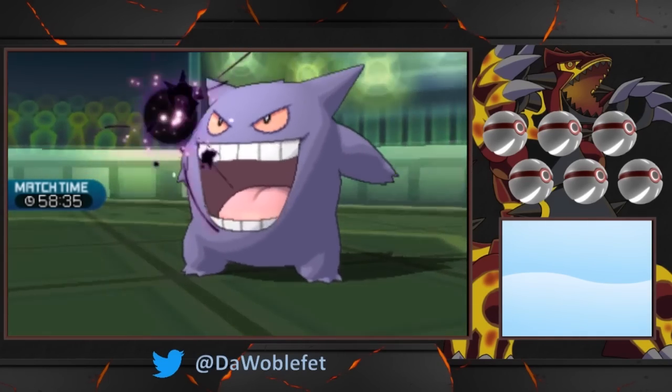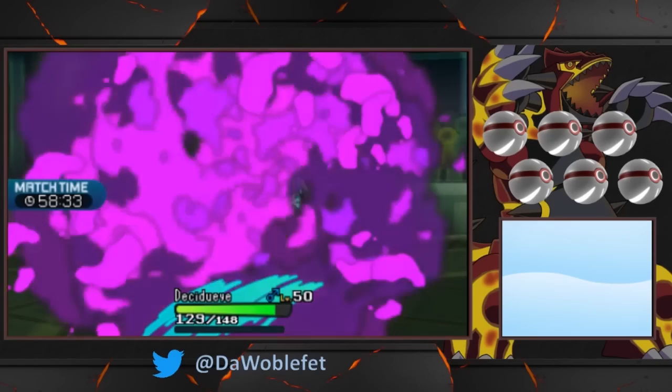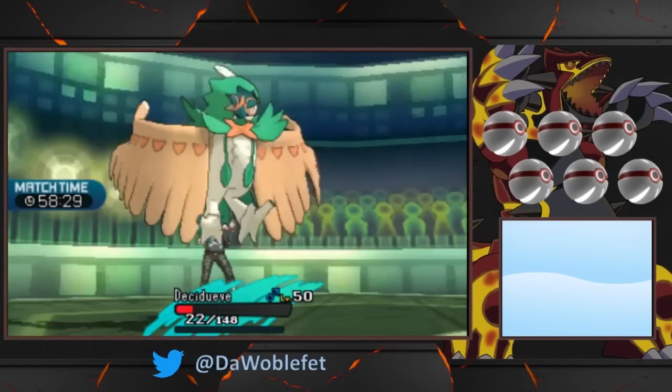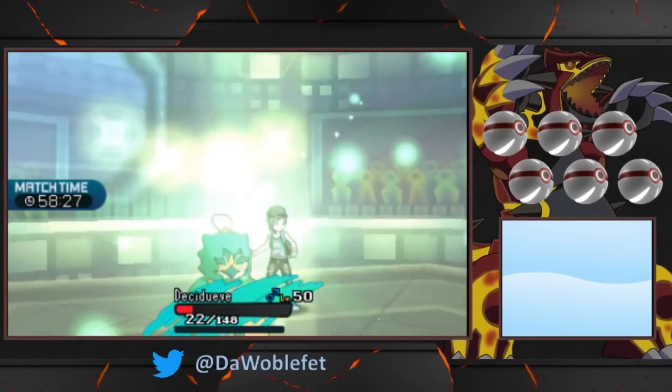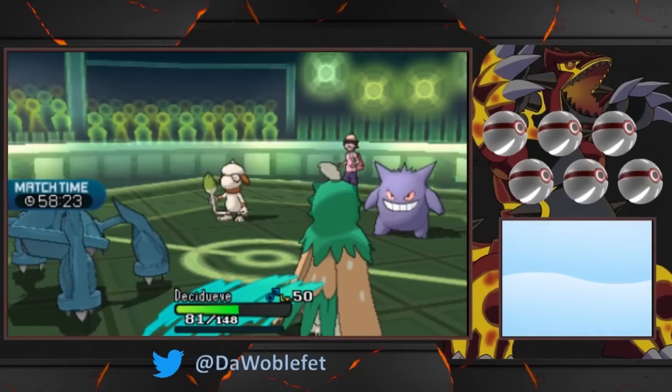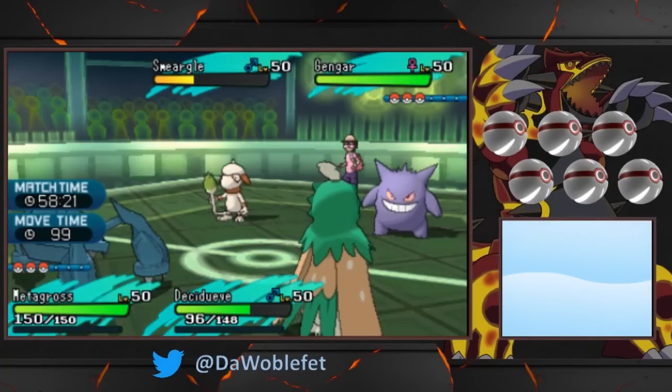Bullet Punch does connect with Smeargle, so the Follow Me mechanic does not get carried over between turns. I do not have this shown here in this video, but the KOing effect of Z Destiny Bond does still carry over like normal, and you can see it in the battle video I've linked in the description.